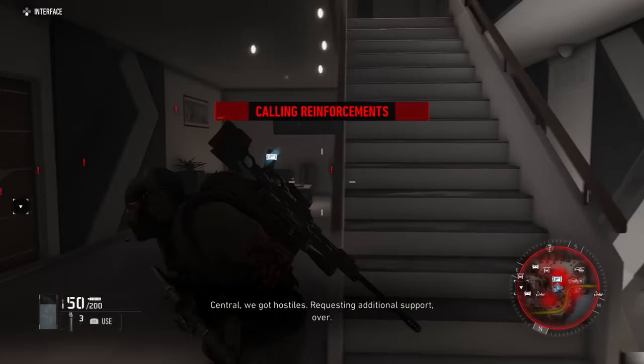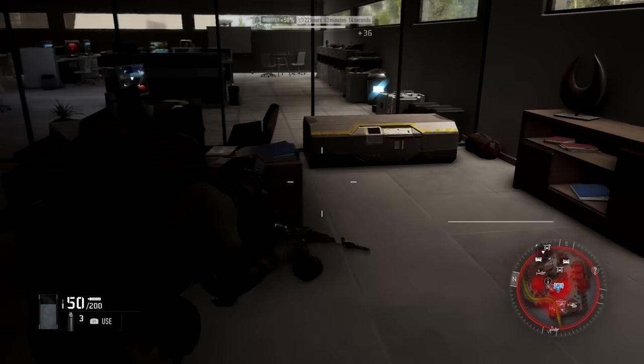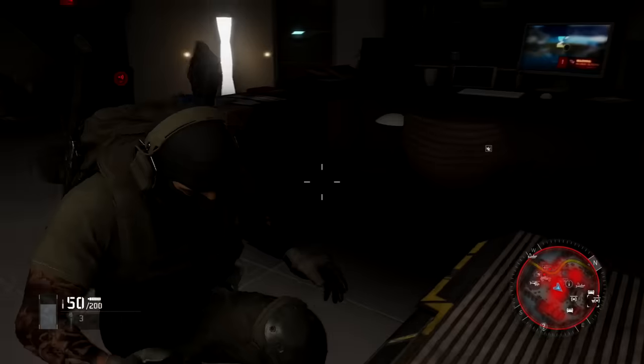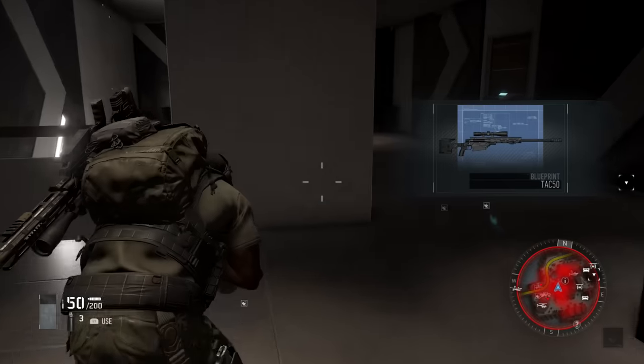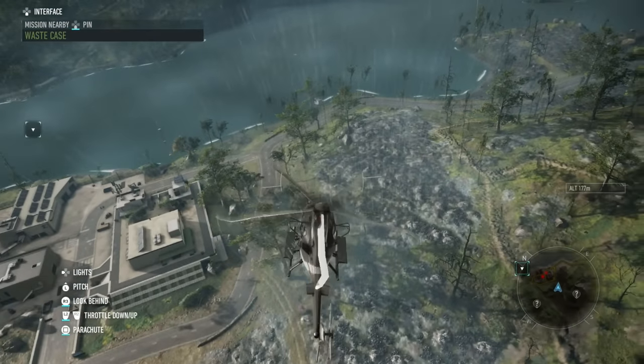Once you come into the doorway, all you have to do is head up the stairs and don't go up the second stairs — go to the back office. Once you go in here, this is where the blueprint for the TAC 50 is going to be. I told you it was really simple — probably one of the easier guns to grab even with a lot of enemies guarding it. This is weapon number one that I recommend picking up.